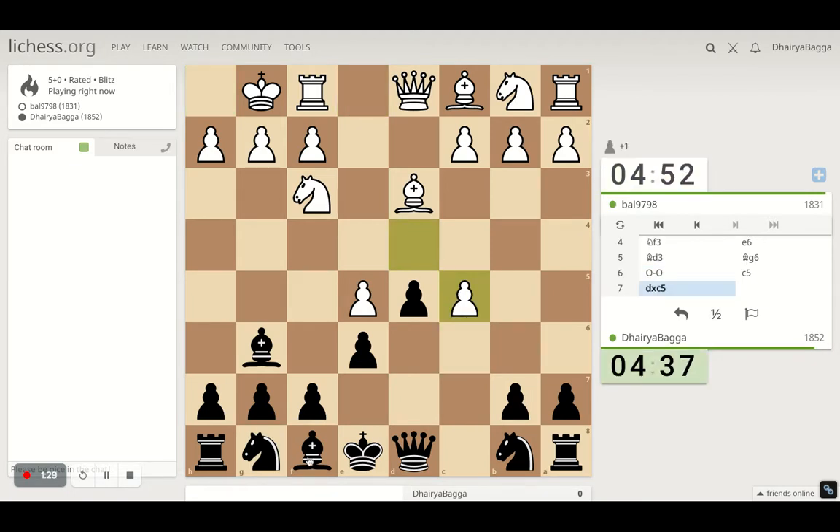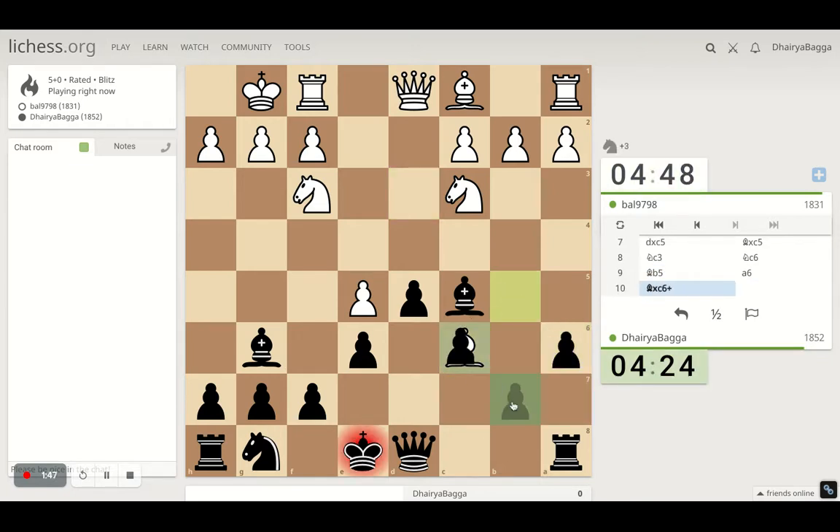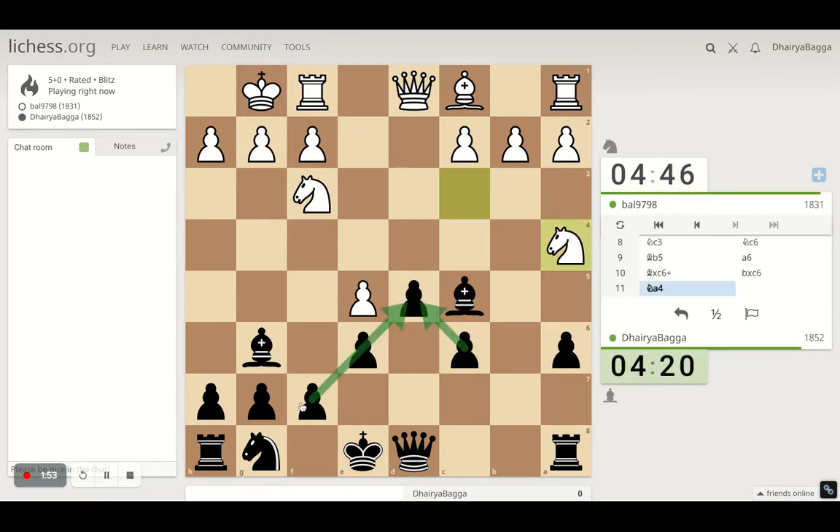The idea is if he takes — which he does — our bishop gets developed with tempo. Probably now knight to c6, taking control of the center slowly. Pawn a6, kicking the bishop away. He takes and gives us more central pawns now. If you see, the pawn chain is nice. Stacking the bishop now. But if I bring it over to e7, that will hinder my knight's development. So I took it to a7.